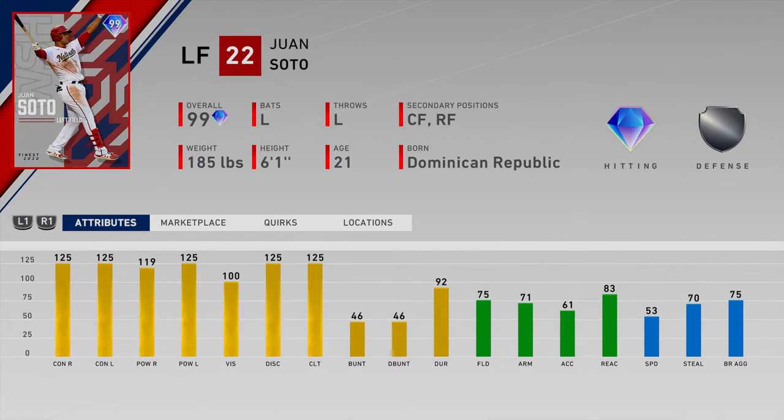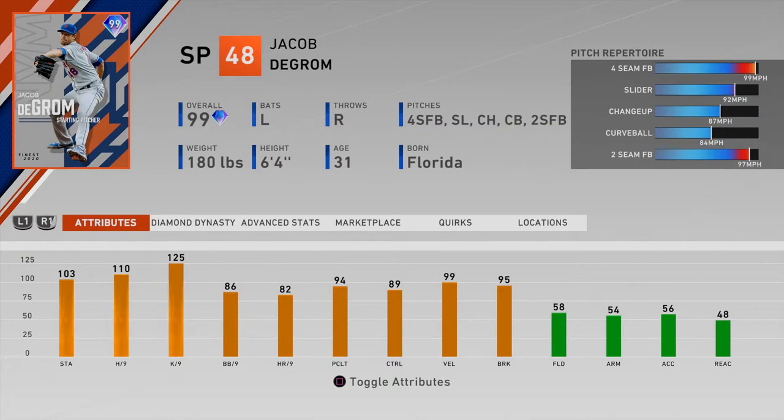I don't have this card yet — if you have Soto in your lineup, let me know how you hit with it. I've heard really good things and I'm working on getting him into my lineup. Number two on the list: Jacob deGrom. This card is really good — 103 stamina, 110 hit per nine, 125 K's per nine, 89 control, 99 velo, and 95 break.